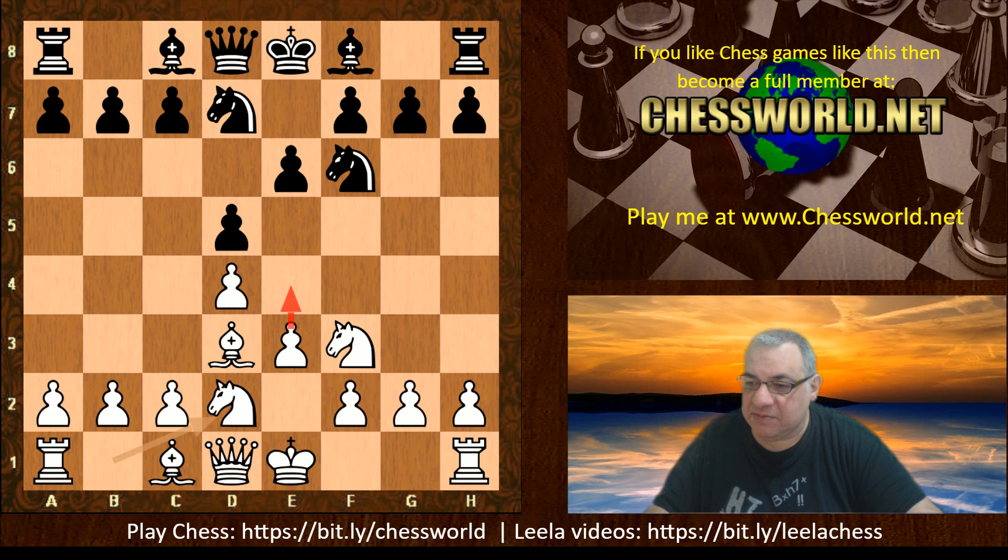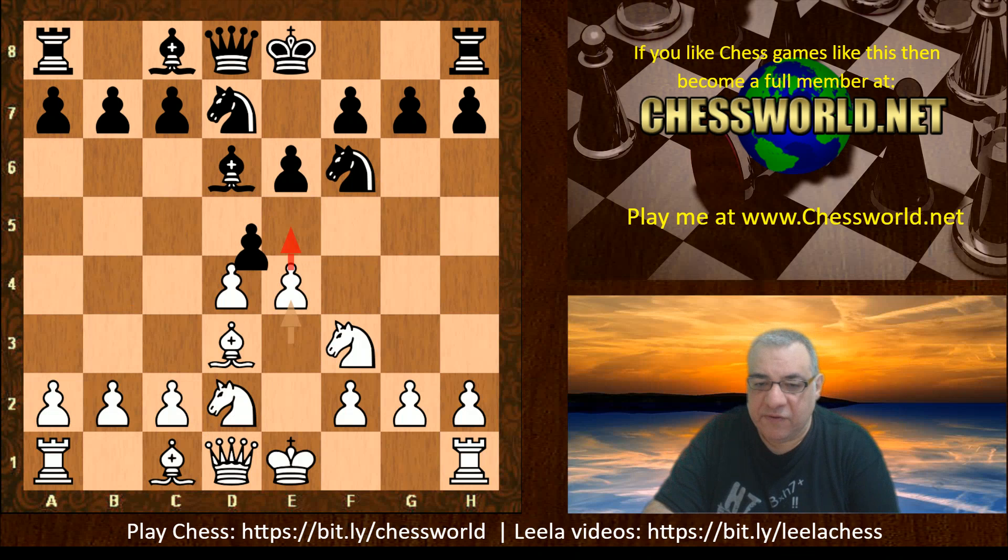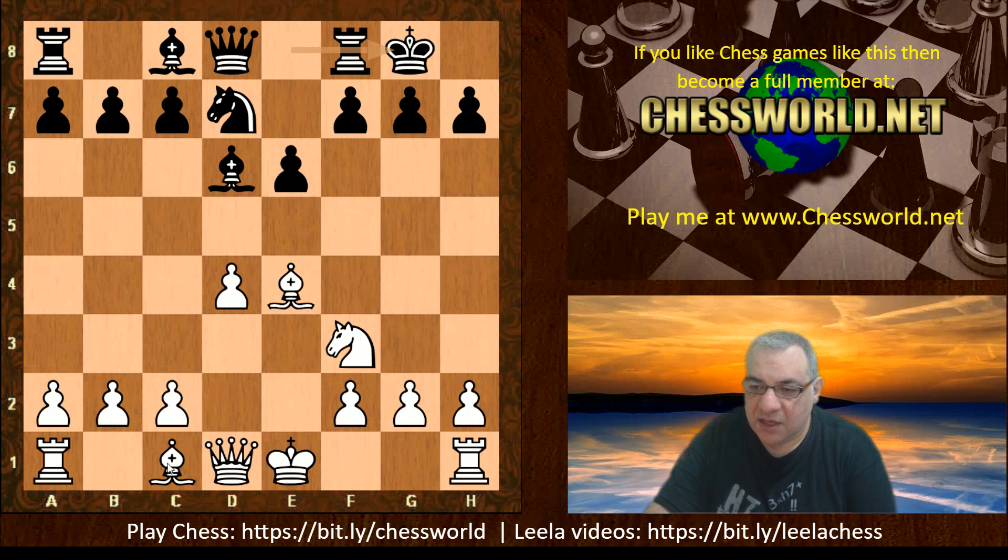After Bishop d6, White does play for e4, immediately threatening e5 and forking two pieces. Black takes on e4, Knight takes e4, and it liberates that Bishop — it's no longer a problem piece on c1. Knight takes, Bishop takes, Black castles. Then we see Bishop g5, a very nice forcing move, Qe8, and White castles.